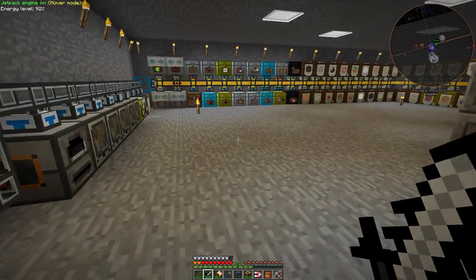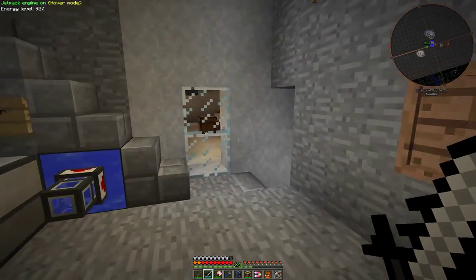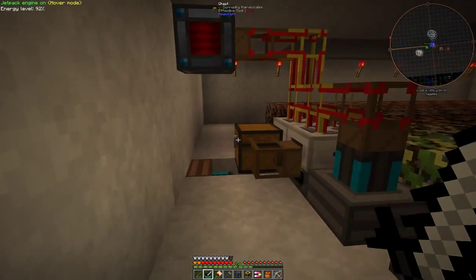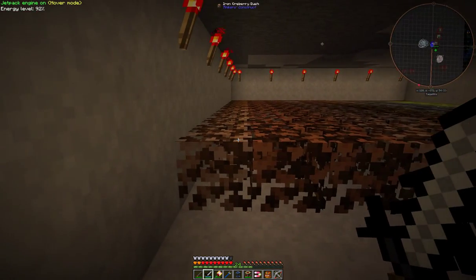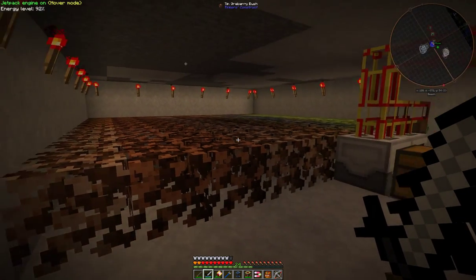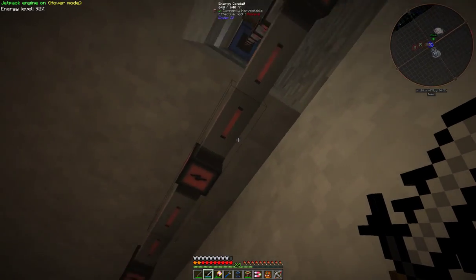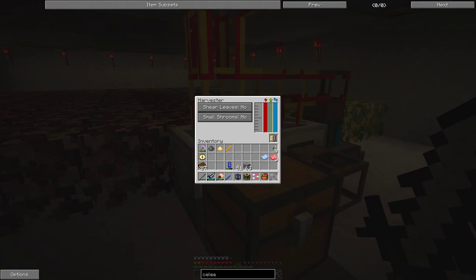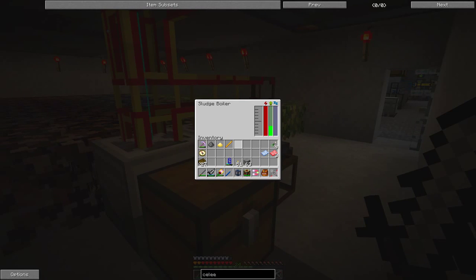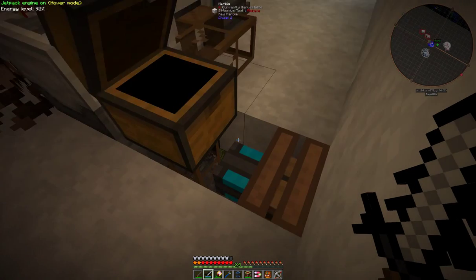If I come up one level here, this is really the workshop. From here we see an albury farm and this is really full of alburys now - of all sorts: we've got iron alburys, copper alburys, tin alburys, gold alburys, and essence berries. Again this is also powered by solar panels - in fact it doesn't need much power to run these. And here we have one harvester and one sludge boiler.